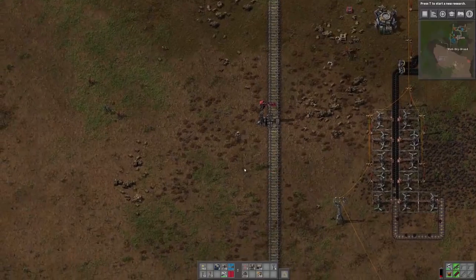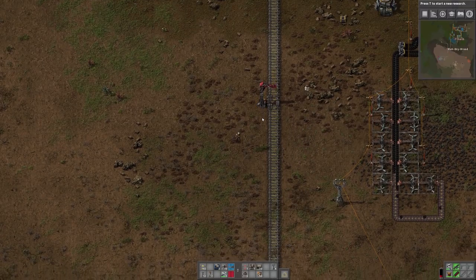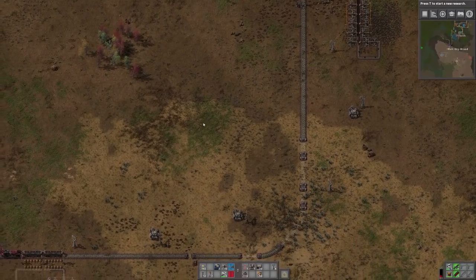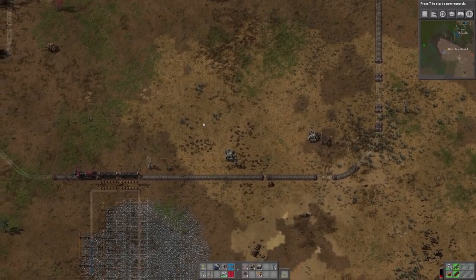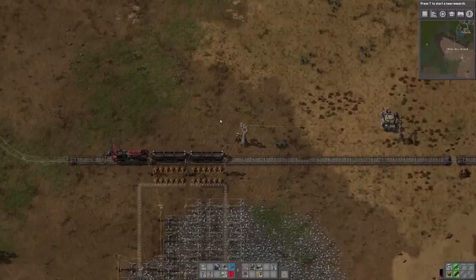I put down our second train stop — 'Kirsten Alfson' is the name of that train stop. We have our two train stops now, so we can automate it once the rail's done. They know the two places they're allowed to stop off on this very simple rail we've built.